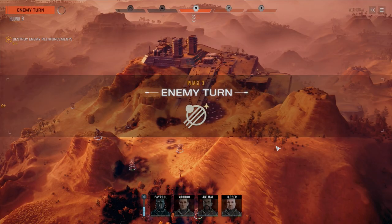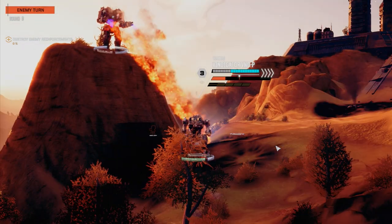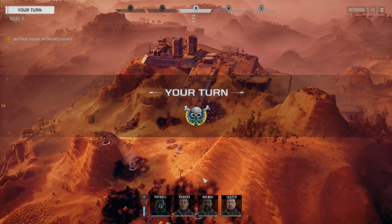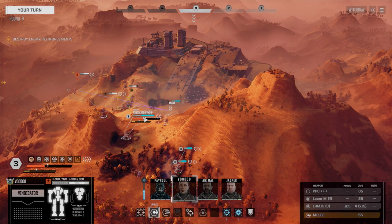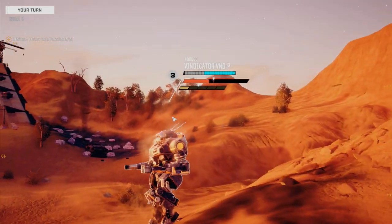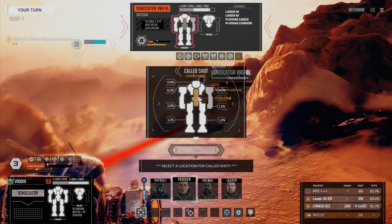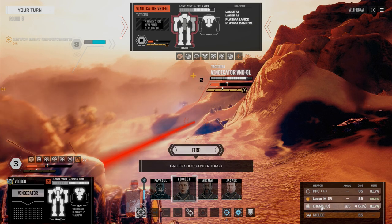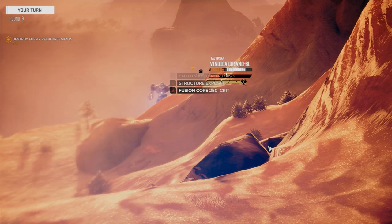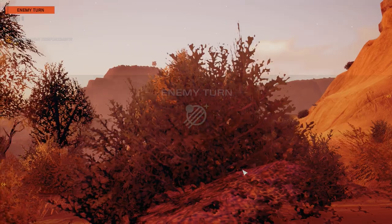You should have moved more than that. Good job with the heat though. Voodoo, let's get you over here. I don't want to turn my back to the Griffin too much, so I'm going to move here and fire on this guy, going for the CT. That looks like it might have been two CT hits. We should be able to kill this guy this turn — we've got Animal and Jasper still.